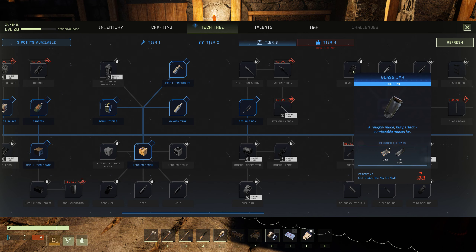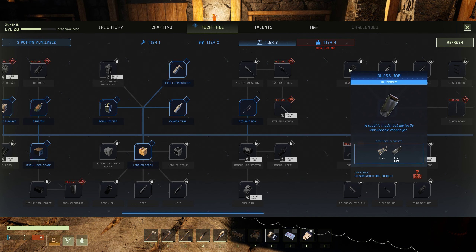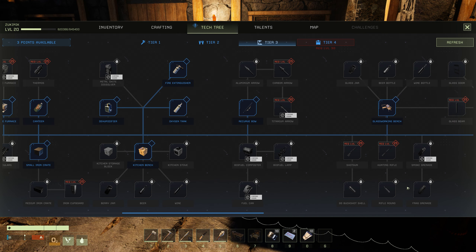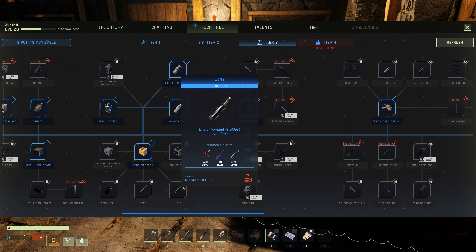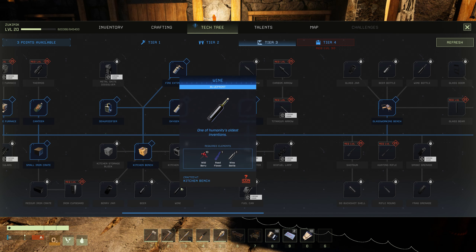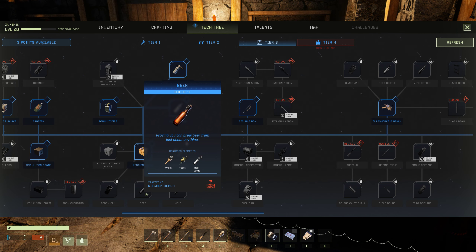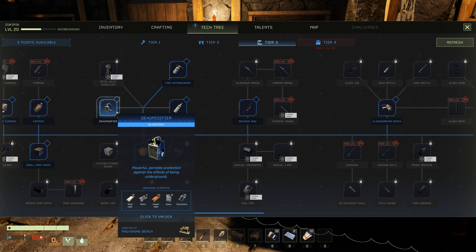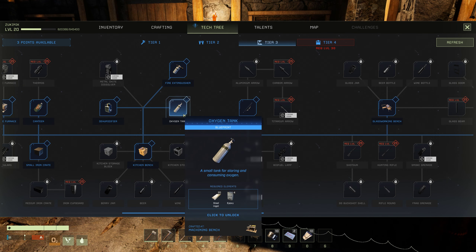Glass — beer bottle, wine bottle. Guns and bullets — we see guns, we need a lot of copper and the epoxy thing. Wine — one of humanity's oldest inventions. And this is beer, what does this do basically? Stove, kitchen. I'm kind of interested in the oxygen tank for storing and consuming oxygen — that's something I definitely want. There is so much stuff in here that I want.